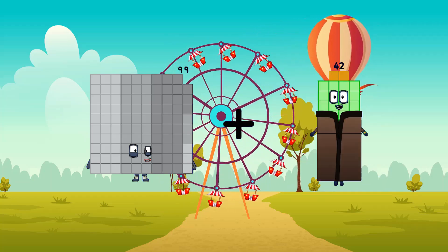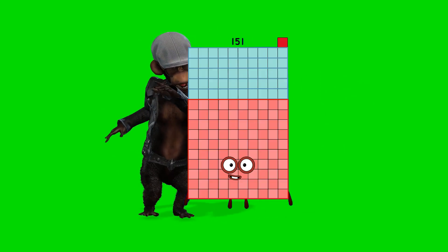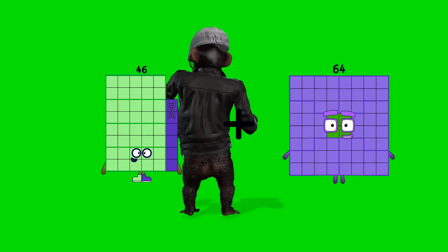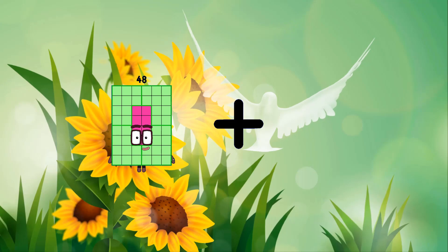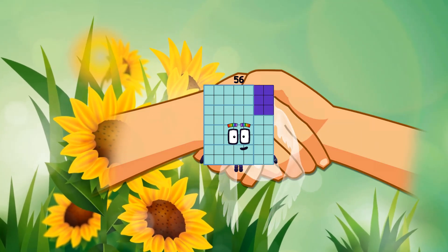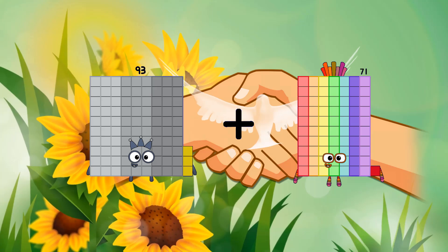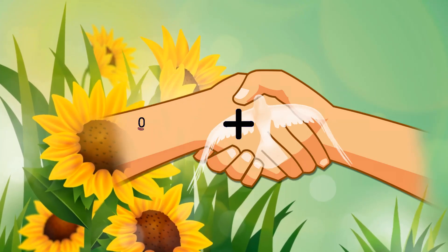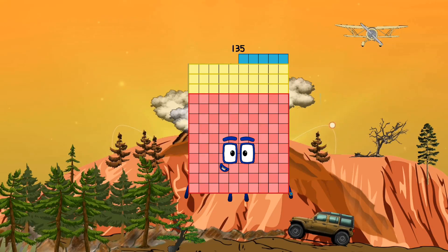99 Loss. 52 Equals 151. 46 Loss. 64 Eagles 110. 48 Loss, 8 Eagles, 56. 93 Loss. 71 Equals 164. 60 Loss. 75 Equals 135 Loss.